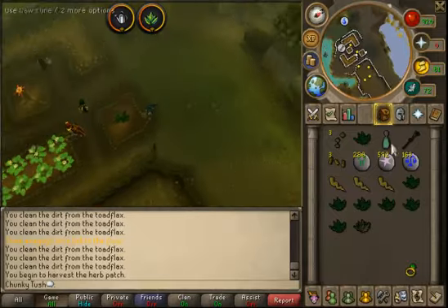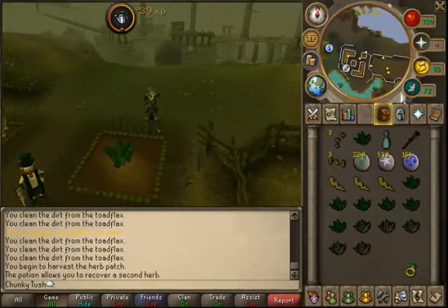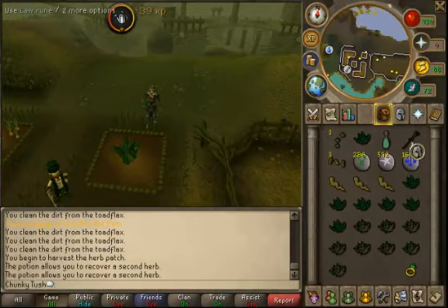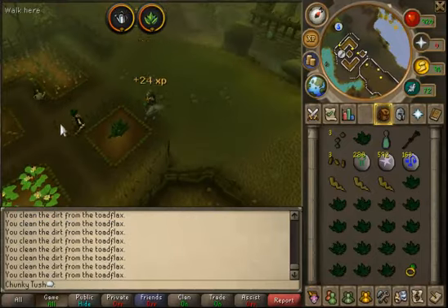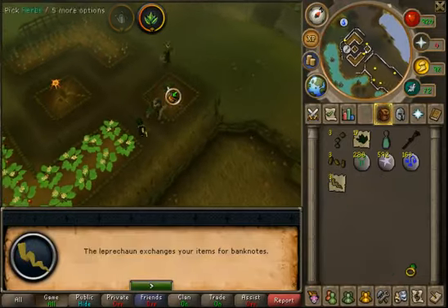We are at the second patch and you use the Ectophile. Make sure right when you get there you let it refill or you're going to have to walk all the way back by yourself which really sucks. If you do get a full inventory, don't worry about it — just go ahead and the leprechaun will note these for you if you just use it on him. He does all the farming things.